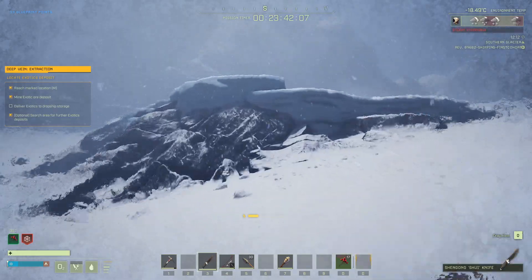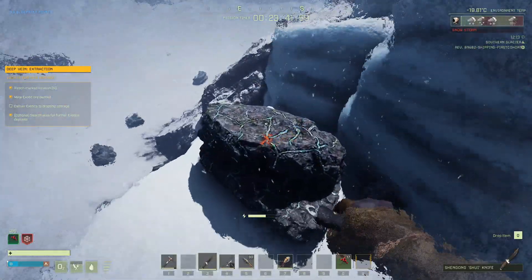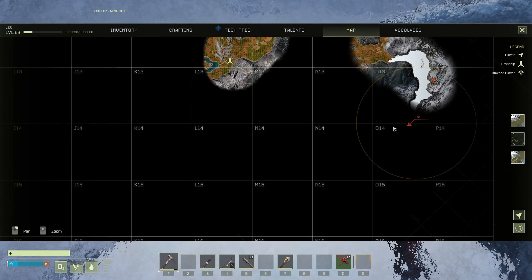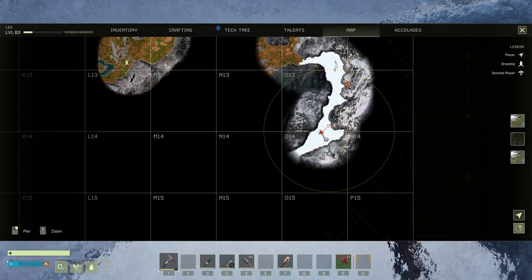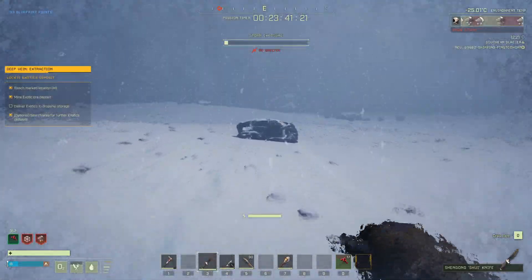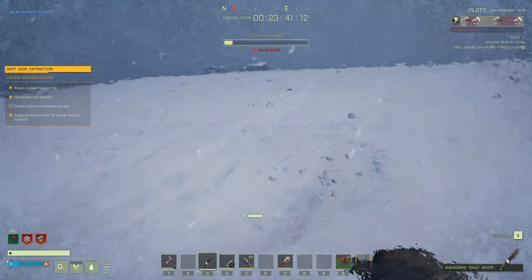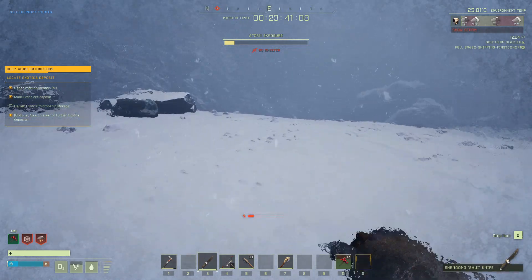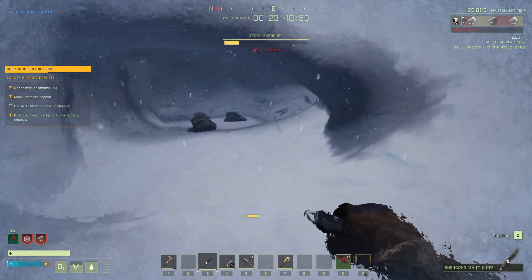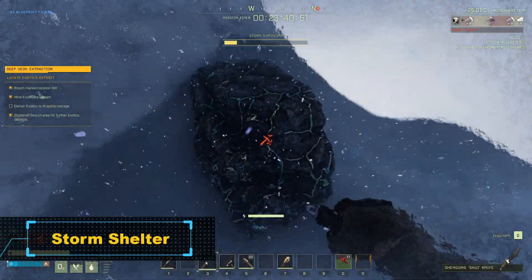Run to this first elevation and you will find another node. This is the location on the map. Now run to those rocks near the mountain. You will find big holes on the ground. Here you will be protected from the storm, and you can also wait for it to pass.